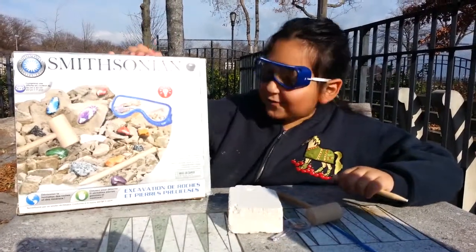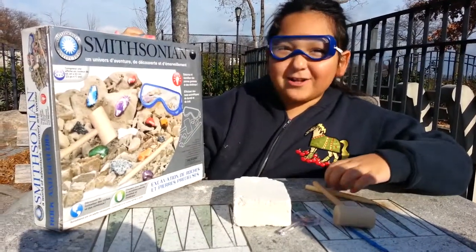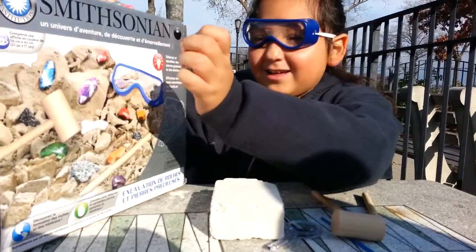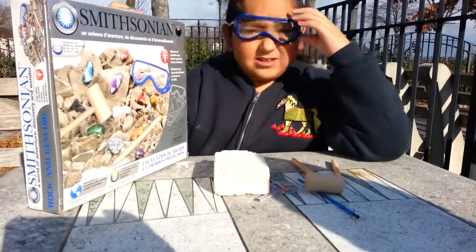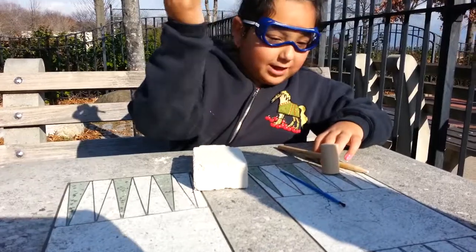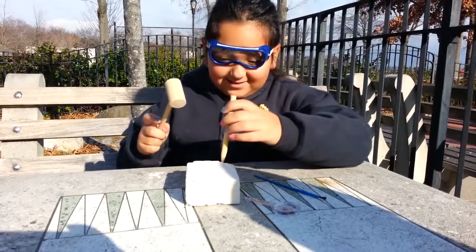Welcome back to another video on Sophia's Corner! Today we're doing a rock thing where you try to get gems. They're called Smithsonian — I have goggles on because I don't want to get anything on me. I'm going to break the rocks and look for gems. The tools I have are a magnifying glass, a paintbrush, a hammer, and this thingy. Let's get started!